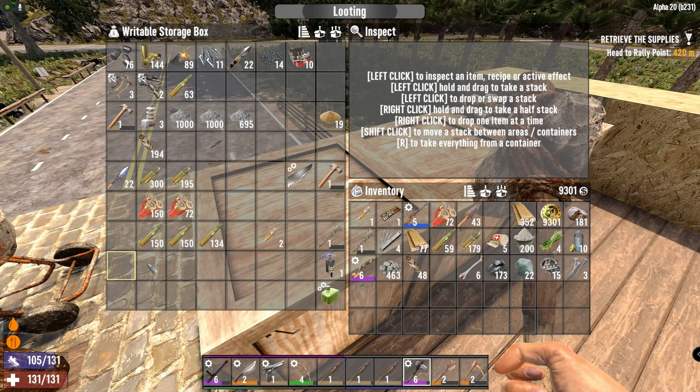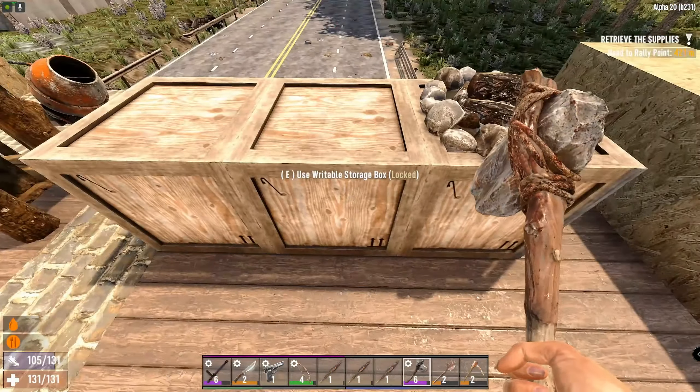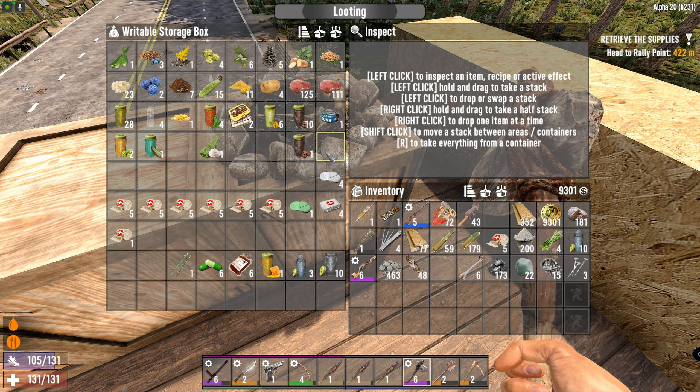This is the current ammo and stock for horde night. We've got cement - it comes out dry, I thought we were going to have wet cement but it's always dry which is pretty sweet to be honest, though kind of disappointing at the same time.